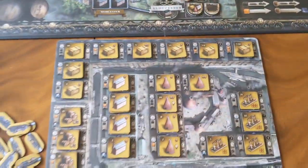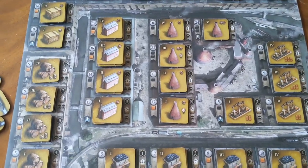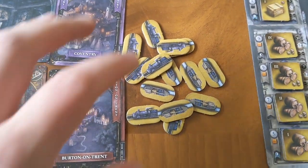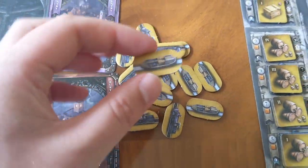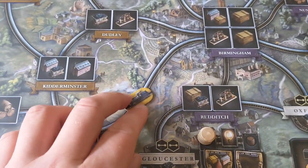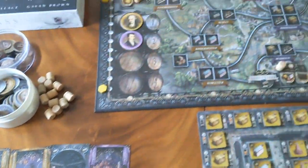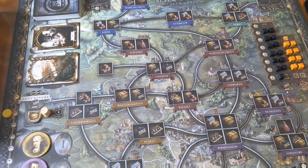You've got your own player boards here, which contains all the buildings that you can potentially build, the prices it's going to cost you to get them down, and potentially the points and income they're going to generate. You're also going to start the game with a bunch of link tokens — in the first half represented by canal tiles, and in the second half by train tokens. You'll start with eight cards, and the winner is the person with the most victory points by the end of the two distinct phases.